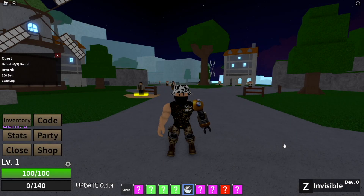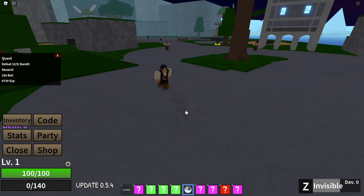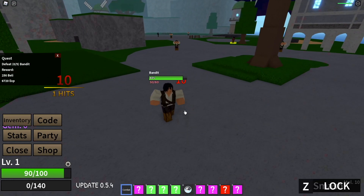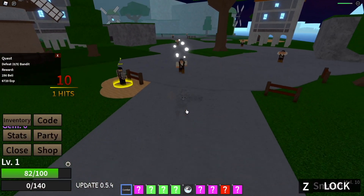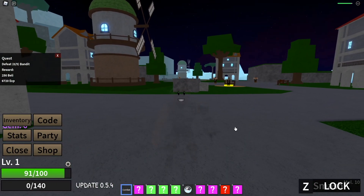Alright, so the first fruit we're going to be trying out is the Invisible. We only have one move. Here it is — bam — and invisible. You're able to get a hit in while in your invisible form. That's pretty much the Invisible showcase right there.